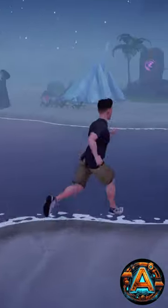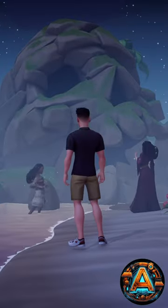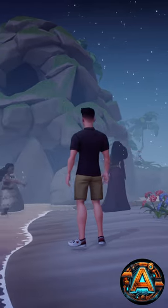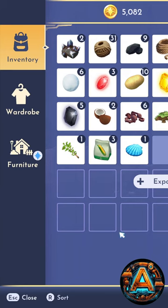Skull Rock is located in the water off the coast of Dazzle Beach and quite obviously looks like a skull. There is no way to actually get on top of Skull Rock or interact with the rock to place the homing beacon on top.